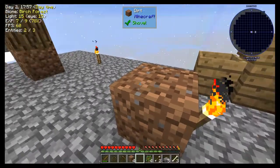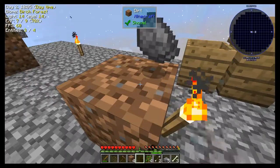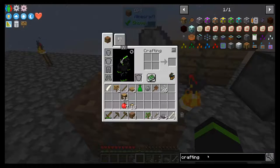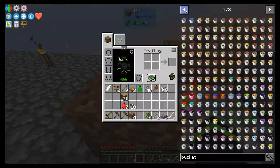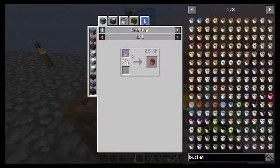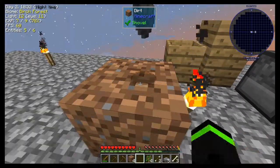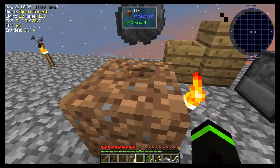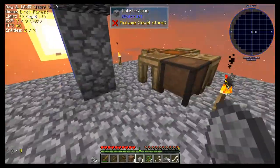Next step here is going to be — we need lava. We also need buckets. Clay buckets are a thing. So in order to make clay, we need water. Water is not a super big deal, so we can arrange for it.